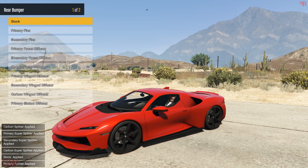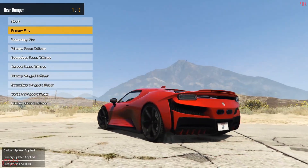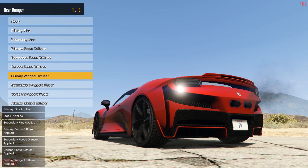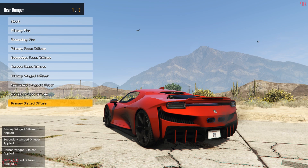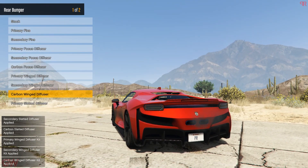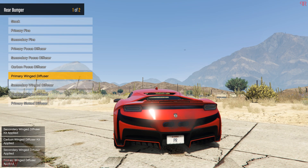Next we have the rear bumpers. There are more options for the rear bumpers compared to the front ones, and we have got a few good options here. We also have the diffuser kit — this will be for the race build. I'll probably be sticking to the wing diffuser, as it kind of resembles the front splitter and adds up to that. I'll be getting the carbon version as usual.